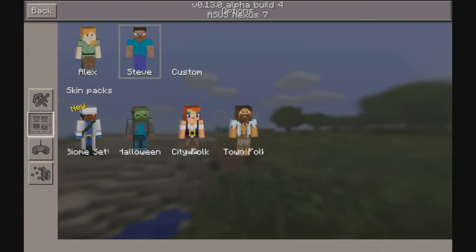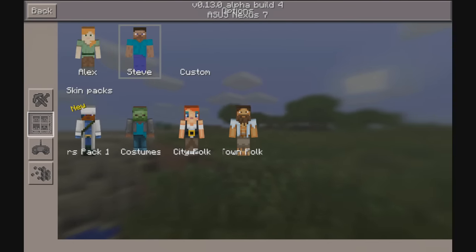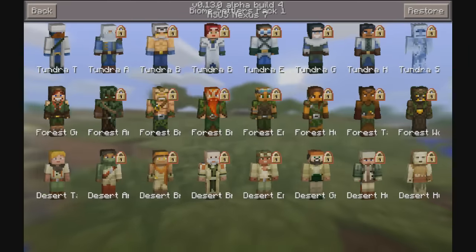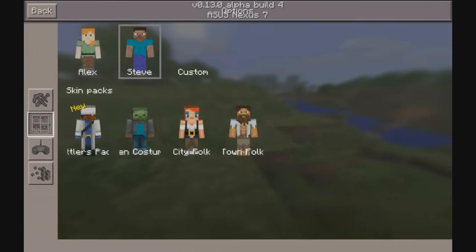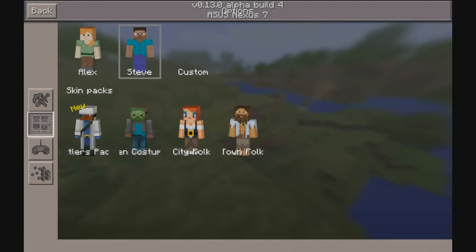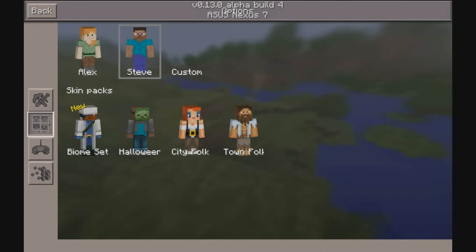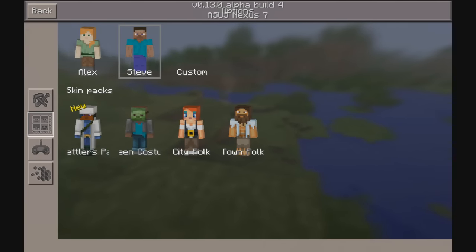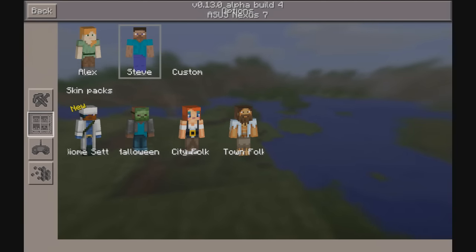In the game it shows as Biome Settlers One, or Settlers, whatever you want to call it. I would assume it's PvP Warriors because that's what they put in the changelog, or maybe it's a series of skin packs and this is the Biome Settlers pack one that's part of the PvP Warriors pack. It says one, so there's going to be more after it. I'm just going to call it the PvP Warriors pack.